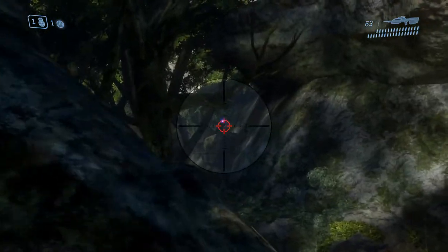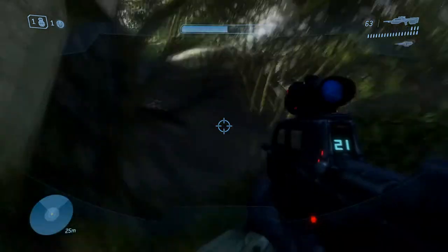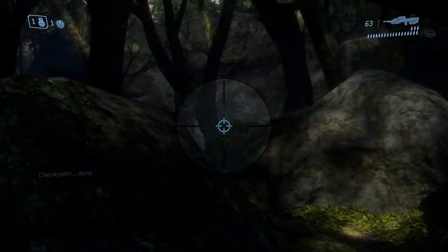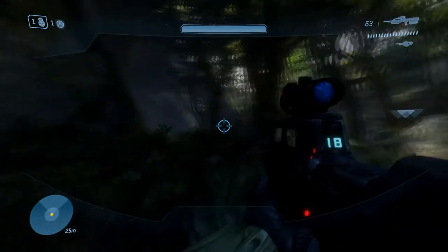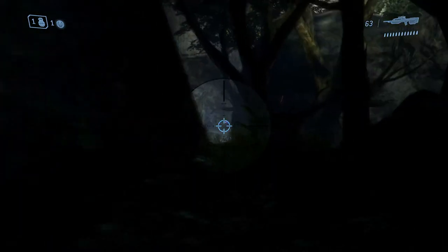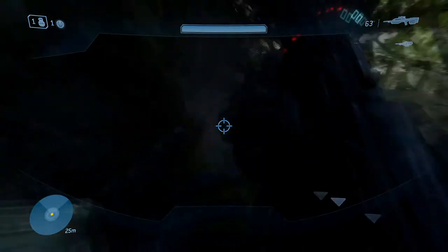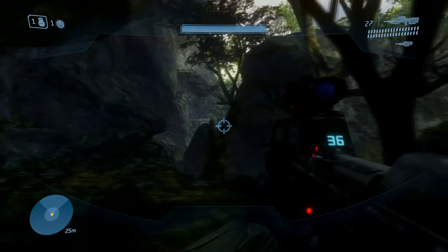Looking behind me, because sometimes you get followed through into this section by a gold brute with a brute shot — very bad news. If that's the case, there's nothing you can do: just go fast and hope. You also have to hope that Arbiter spawns, and if he does he makes this quite a bit easier because he'll draw fire from all these jackal snipers in this horrific section. This is one of my least favourite sections when I'm trying to go fast. Sierra 117 is a pretty good level, but I've died so many times and lost so much time to these snipers.